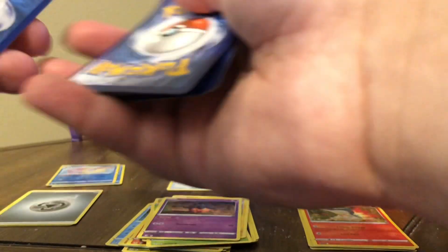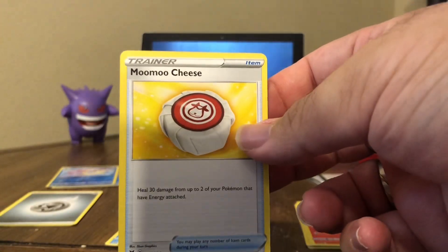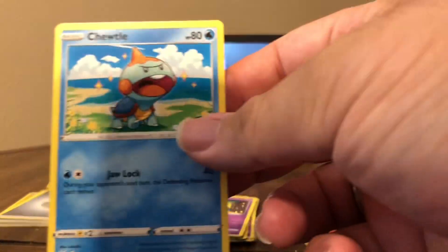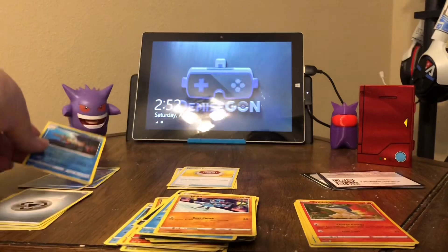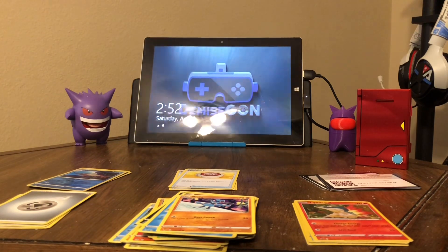Pack number three, Vivid Voltage: one, two, three, four, five. Ferrothorn, Moomoo Cheese, Girafarig, steel energy, Mudsdale, Eevee, Trubbish, Shuppet, Wooloo, Riolu, and Barraskewda. The first reverse hollow was a Clawitzer. We do have a hollow — that's an Arrokuda though. Now the second Vivid Voltage pack — these things are so difficult to open.